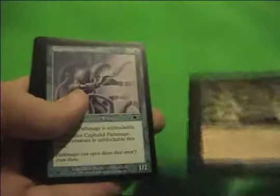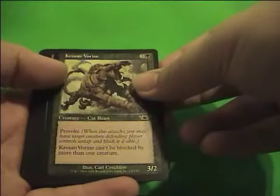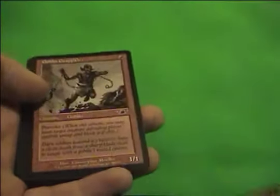I think I've seen that part before. So we've got Jempom Polluter, Cephalid Pathmage, Kroson Vorine, Hunter Sliver — awesome slivers, yes!